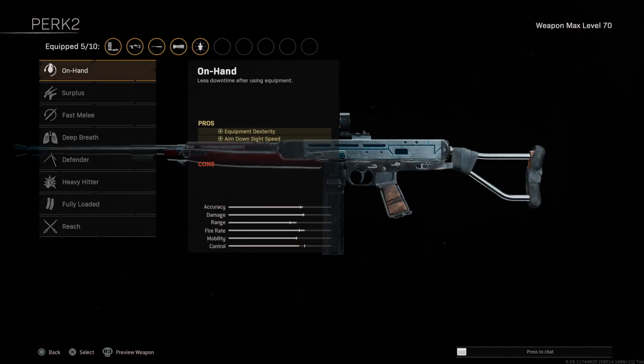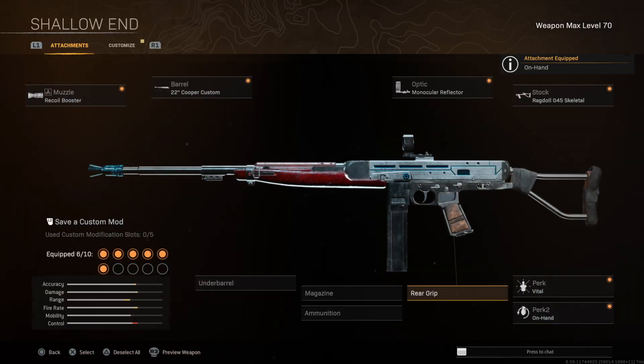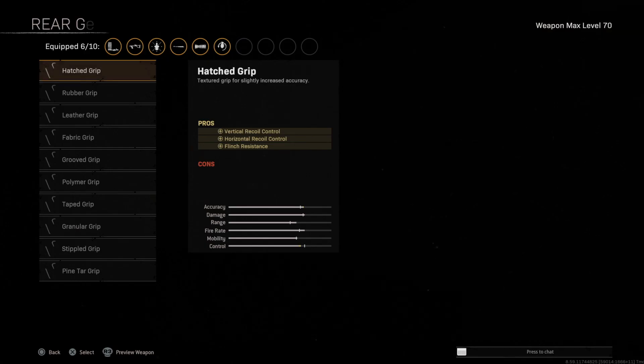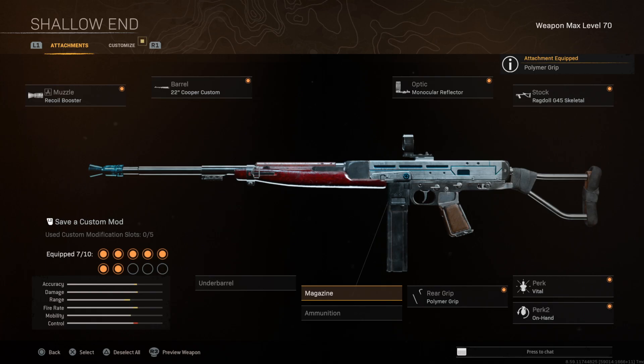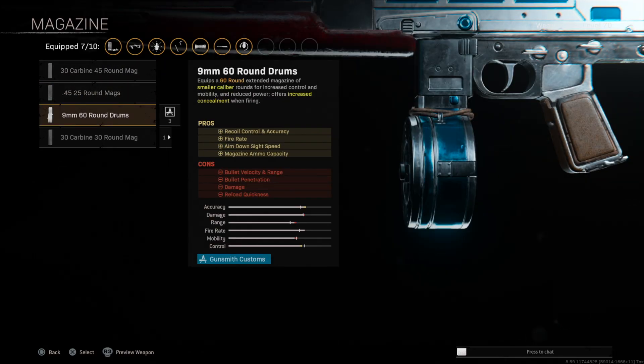For perk number two, we want this to be more aggressive with faster ADS, so we're going to run On-Hand since it does give us ADS speed. For the rear grip, we still want this to be a beamable gun, so we're going to go with the Polymer Grip — giving us the best accuracy and recoil control during sustained fire.